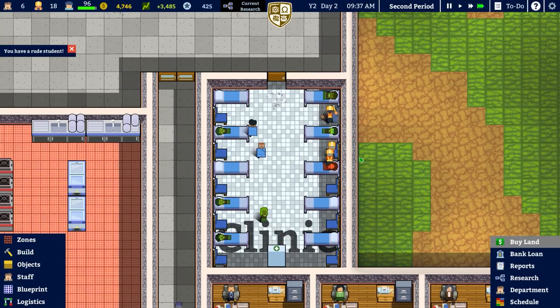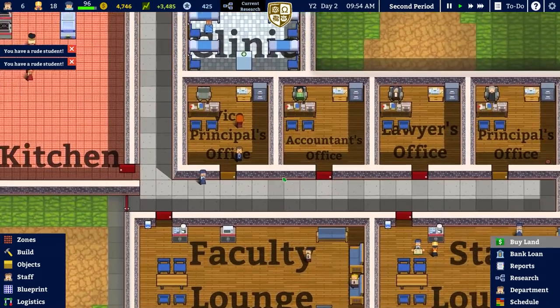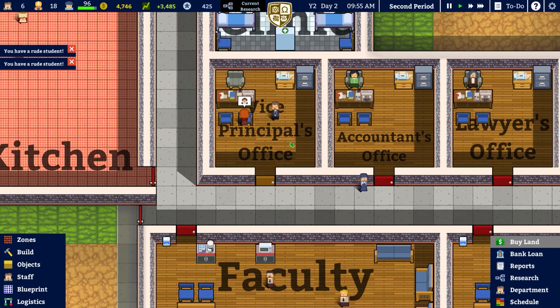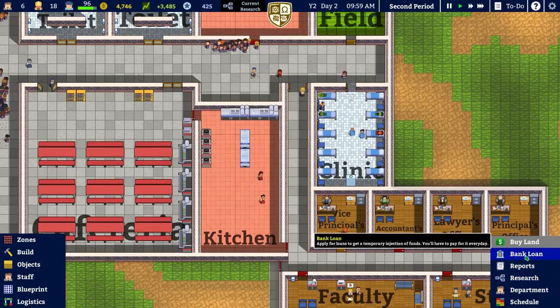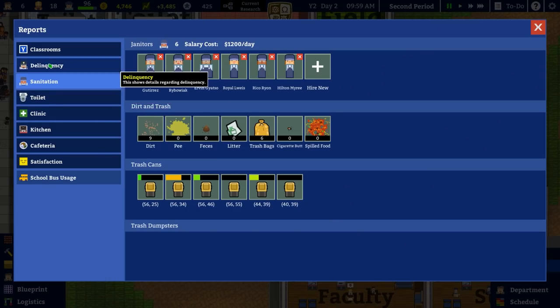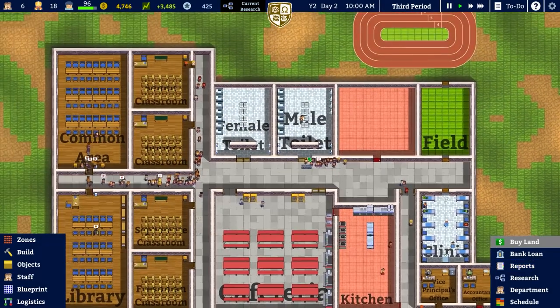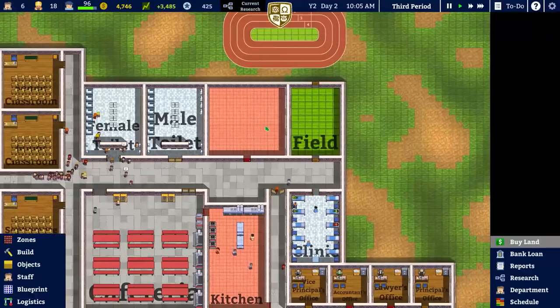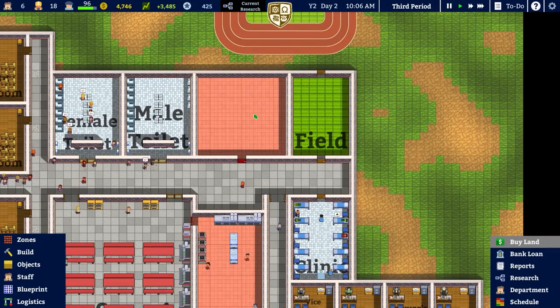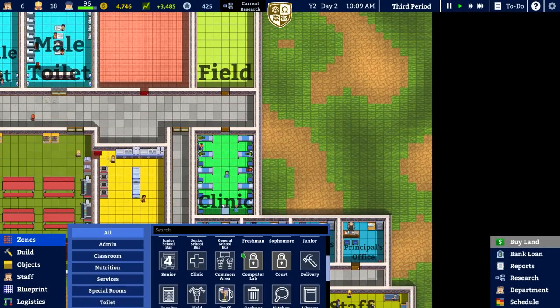Enough students going down to be treated there, so hopefully that's enough in terms of the sizing. We can see some people going to the vice principal to be told off - we do have several rude students and delinquents. If we check out our report and go to delinquency, we can see we have five bullies and five smokers - ten delinquents out of a total of 96 students. That's not a bad ratio, it's just not ideal either. We do want to put the swimming pool back in, but that's a future problem - we want to focus on getting the counselling thing first.